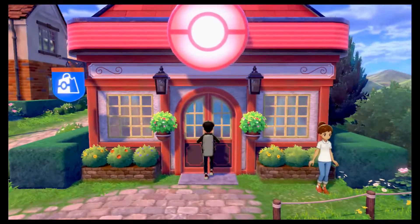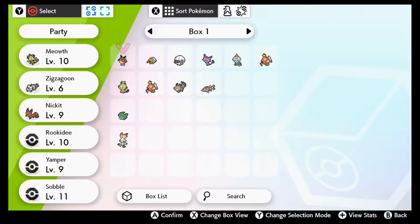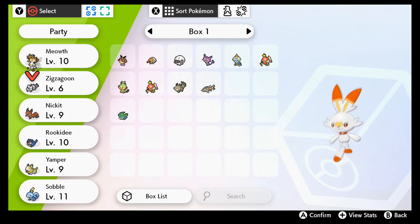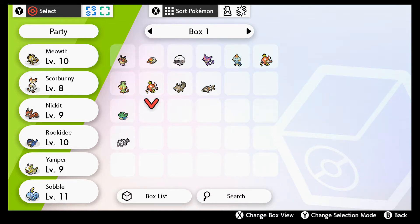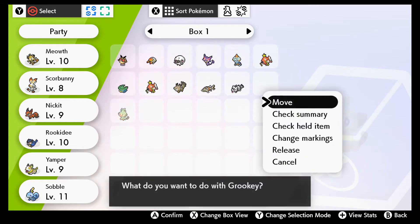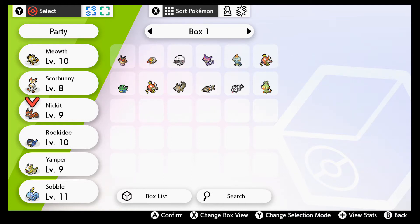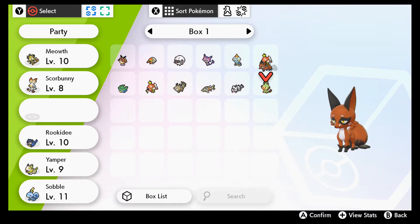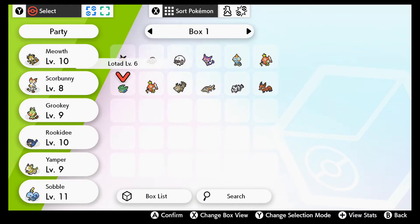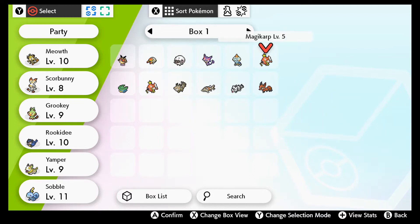Now I can grab more Pokémon, but I should make room for one more. I have Scorbunny — and now that I think of it, the Zigzagoon I can put away. I have Lotad and Grookey. I guess I could place Nickit for now. Once they evolve I'll put them in the PC.